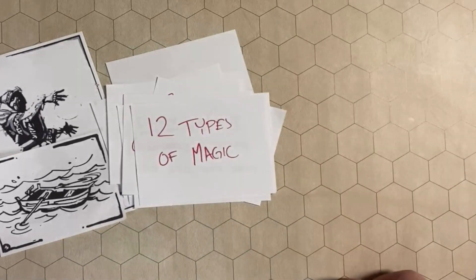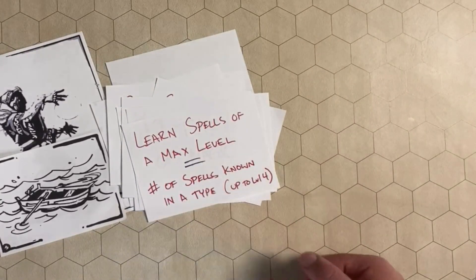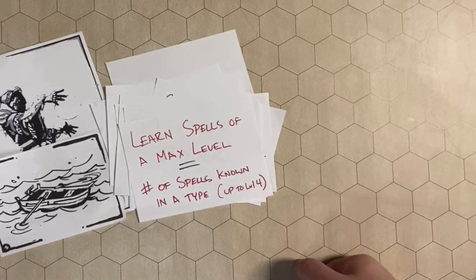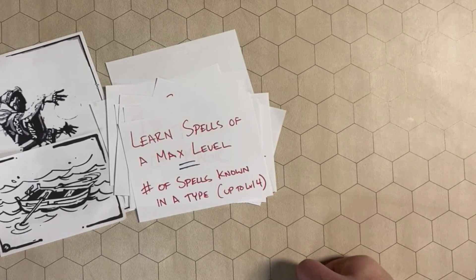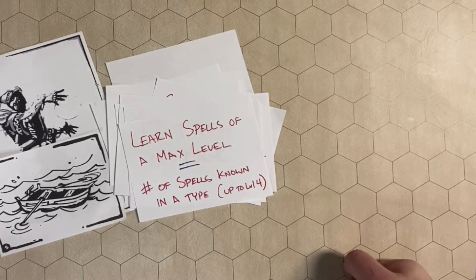Additionally, there are 12 types of magic, coming from things like Arcane, Eldritch, Elder, Fire, Glyph, Matter, and all sorts of different types. You can learn spells of a max level — there are levels 1 through 4 — but you have to know a number of spells in that type first. In order to learn a level 4 Matter spell, you need to know 4 other Matter spells. If you learn a 5th spell, you still can't go past 4, because level 5 spells haven't been discovered yet — and they'd be quite dangerous.